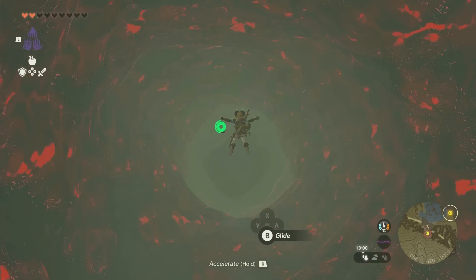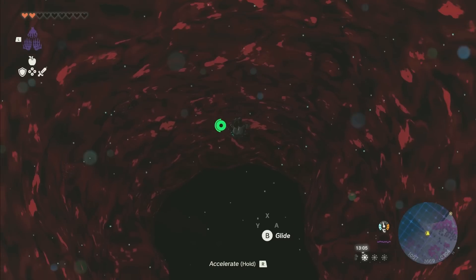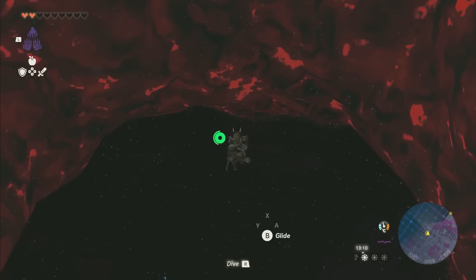Be careful not to touch the sides or you might die. The easy way to get to where we want to go from here is, as soon as you get to the bottom, pull out your glider and then kind of do this.